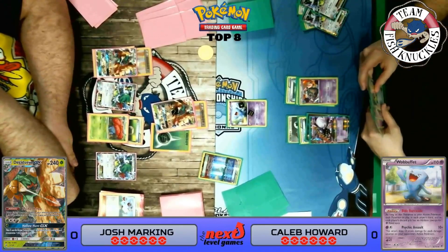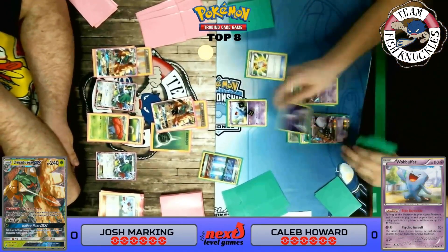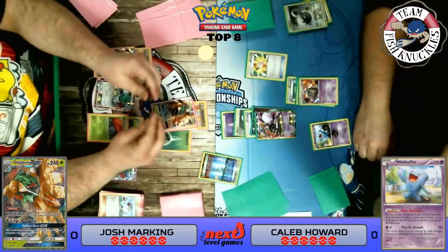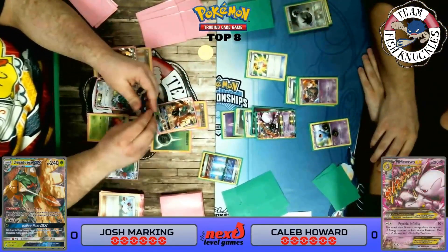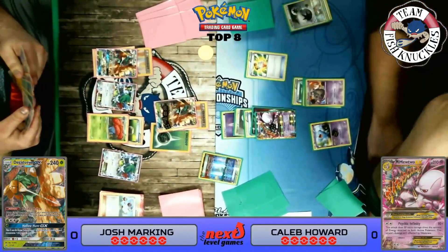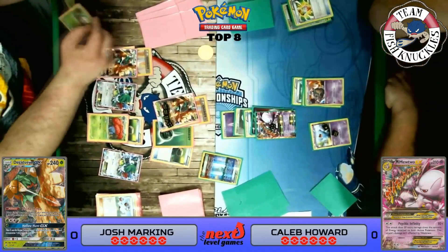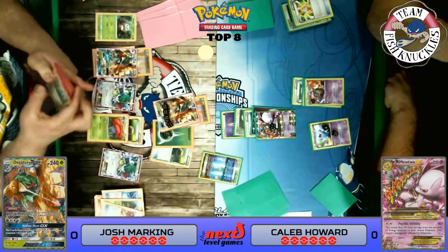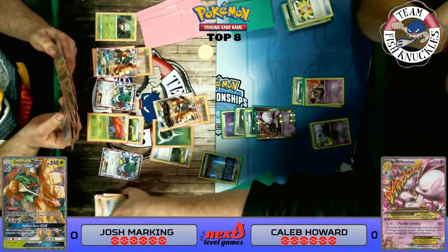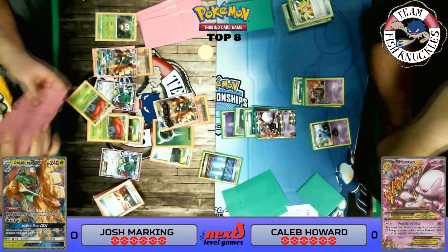Caleb's hand is just full of everything — Mega Turbo to the Mewtwo, DCE, retreat, and Psychic Infinity for around 160, then up to 190 with modifiers, and another 30 putting us at 220. We'd survive, but we're under huge pressure. A Rallet comes down and Ultra Ball discards a Gloom and a Lure Ball to grab something from the deck. Vileplume will come down for us, but we're still in big trouble.